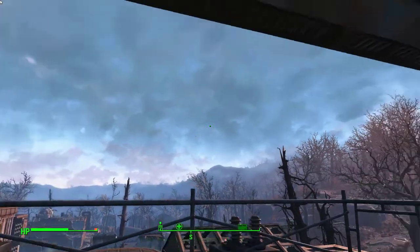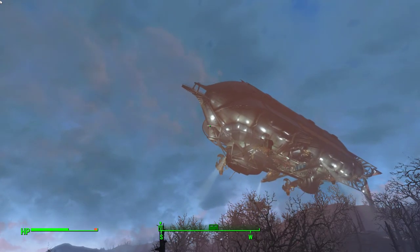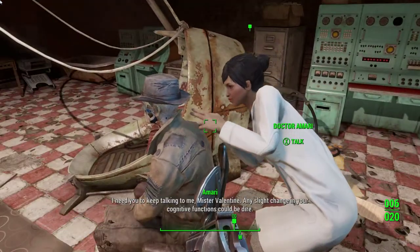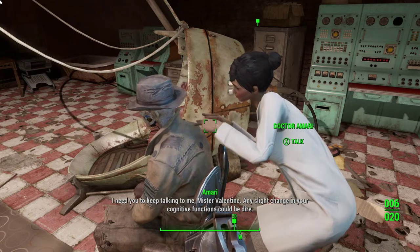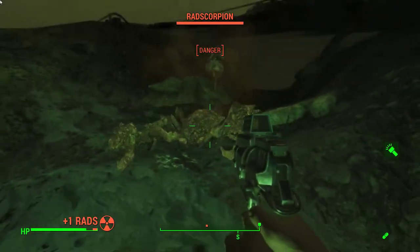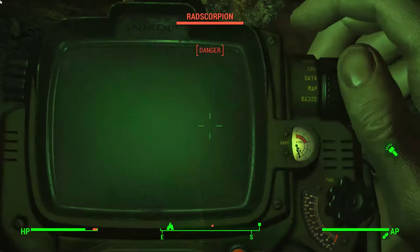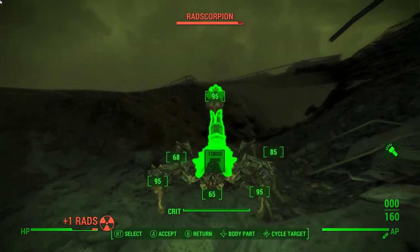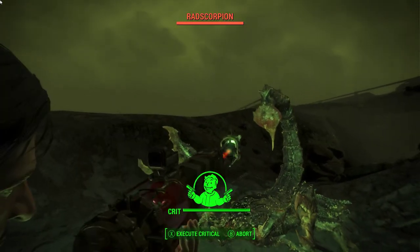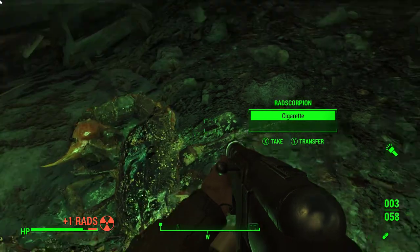I head outside to fast travel over to meet Amari in the memory den to get Kellogg's brain analyzed, when I see the impressively fortified zeppelin of the Brotherhood of Steel flying overhead. Amari must be some kind of force-wielding Jedi because she never even actually touches Nick while analyzing Kellogg's cybernetics. Through Kellogg's memories, I learn I must find a man named Virgil, who is supposedly hiding from the Institute in the Glowing Sea. I make sure to stock up on lots of Radaway and Radex before I attempt to traverse the harshly unforgiving conditions of the Glowing Sea. I encounter a rad scorpion that, to my surprise, I actually fare pretty well against. Perhaps the vault suit is more viable than I originally thought?